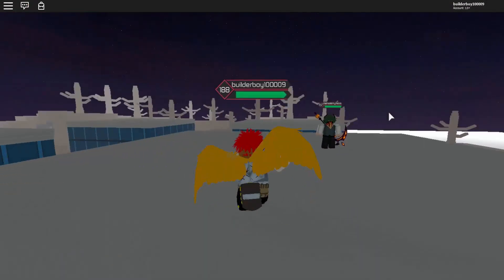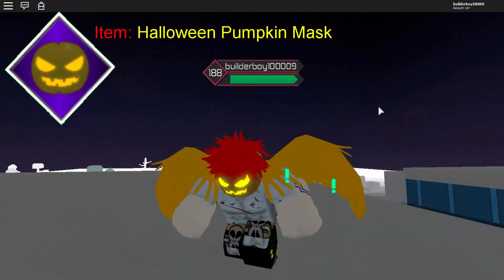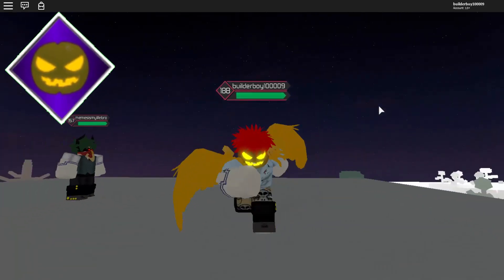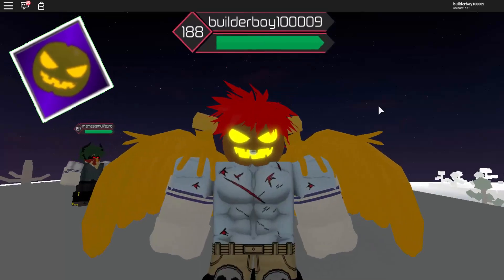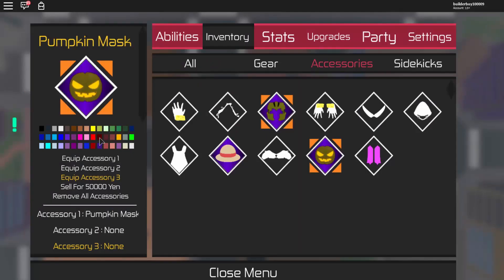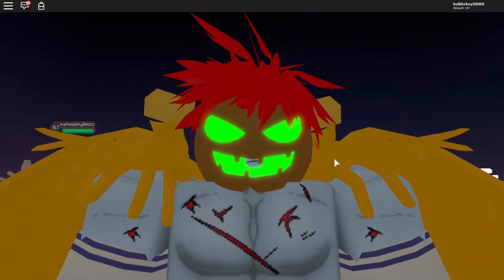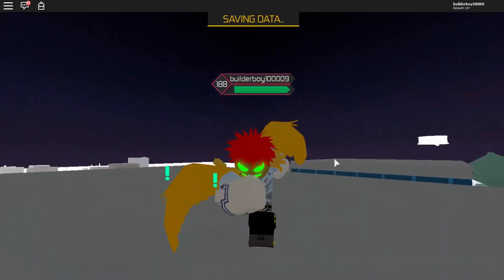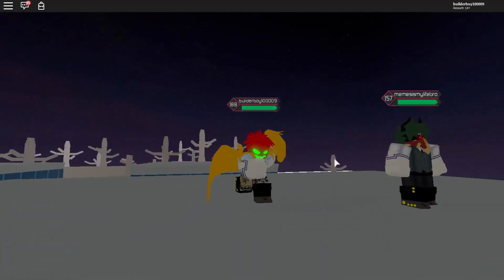First, we got the Halloween Mask right here. It's pretty rare nowadays and only a few people have it — unless you trade for it. The thing I really like about this accessory is you can actually change the color of your eyes, which is pretty cool. For example, we change it to green and it turns out exactly like that. It's still pretty neat and I'm literally using it right now as a design.